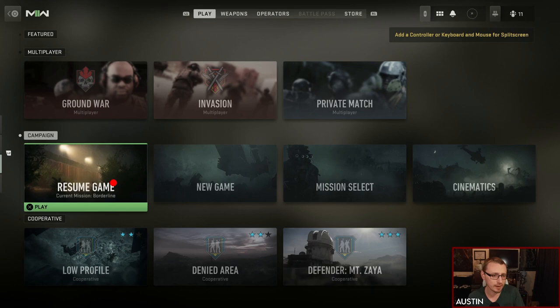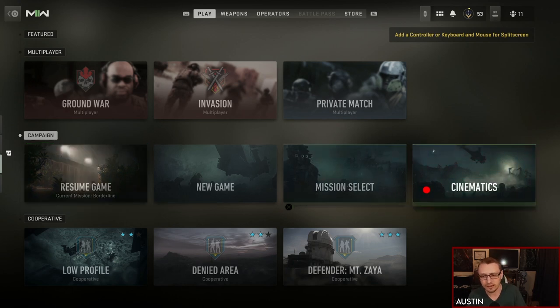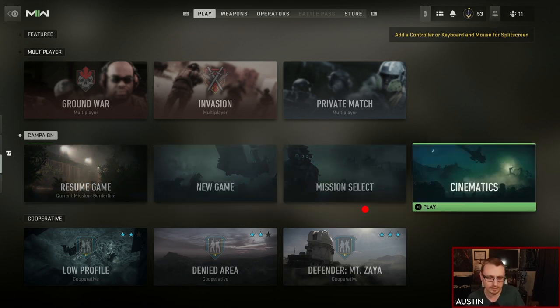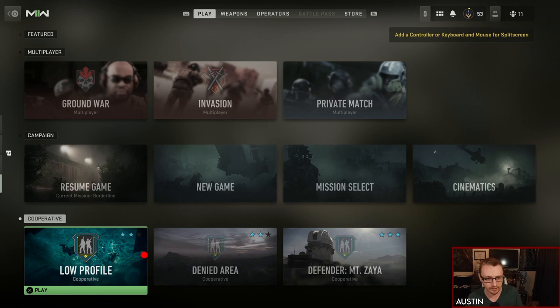Once you click into a game — co-op, multiplayer, or campaign — I'm perfectly fine with campaign being laid out like this. It makes sense: resume game, new game, mission select, cinematics — that's all you need. Co-op is kind of a weird one because there are only three missions. I don't know how raids will be structured — whether it'll be broken down by missions, defenders, raids, trials — there's just not a lot of information out, so I can't speak on that too much.